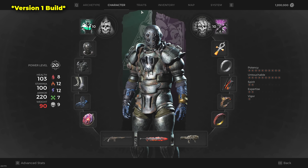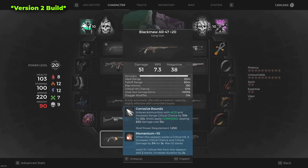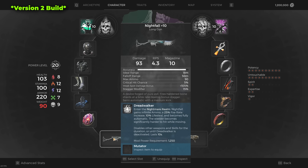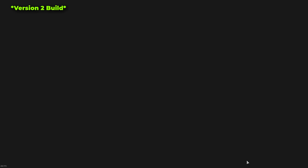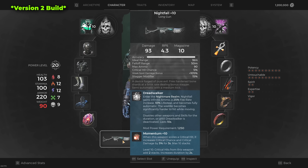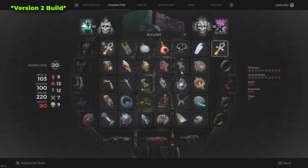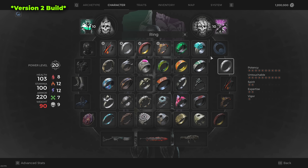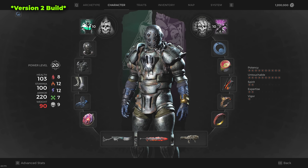For version 2, armor is the same as version 1. For the Relic, we can use the same one or swap to either Ruined Heart or Tranquil Heart, since this build has a lot of lifesteal and we may not need the Relic as often. Fragments follow the same idea. For the Primary, I use the Nightfall — even after its nerf, it truly shines as one of the best weapons in the game, triggering infinite ammo, automatic shooting, and a whole lot of lifesteal. Mutator is again Momentum. Melee and secondary follow version 1 rules. We of course use the Full Moon Circle Amulet and Ring of Omens, with roughly the same other three rings.